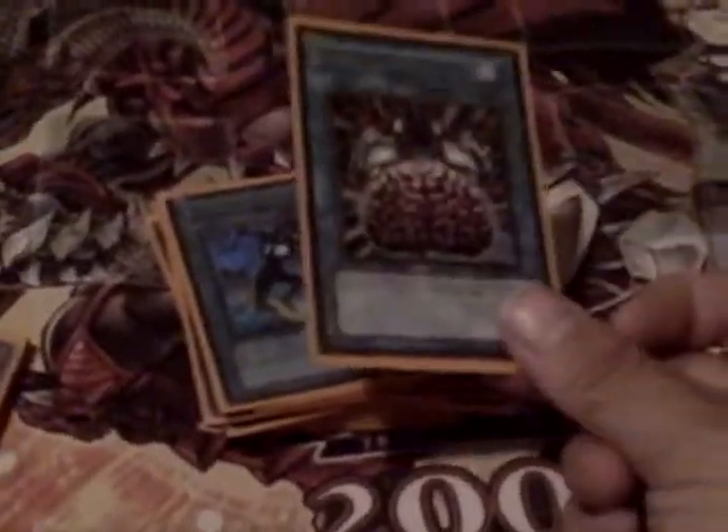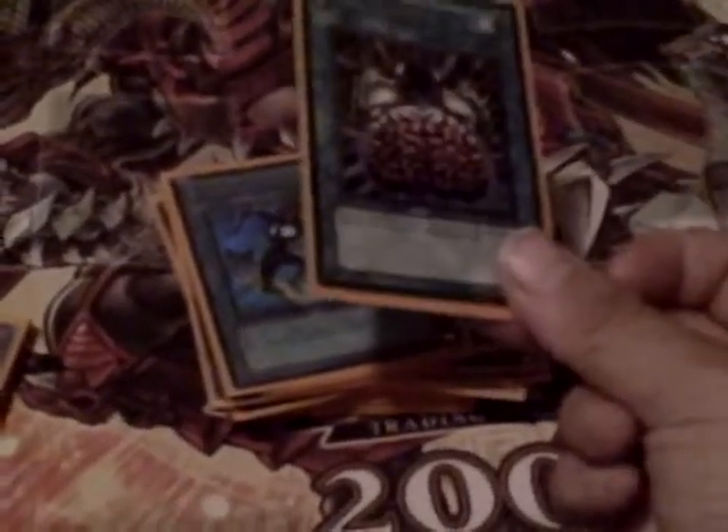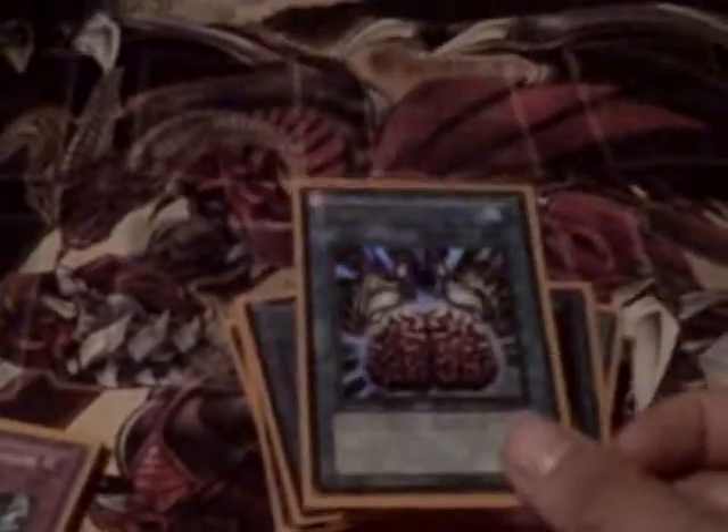This card got him games a lot — would basically take over the strongest monster on his side of the field and then use him. This was really good. Brain Control should be banned, the truth — it turns games around. Two Three Dimensional Prisons, of course — best card in the game right now.